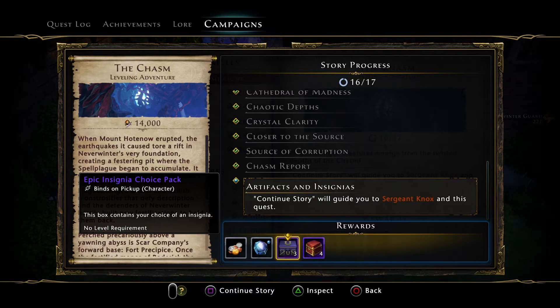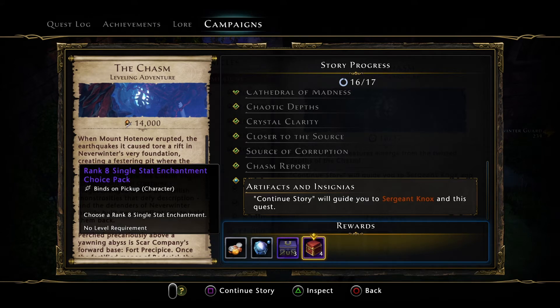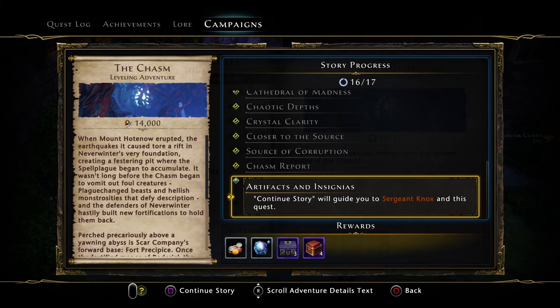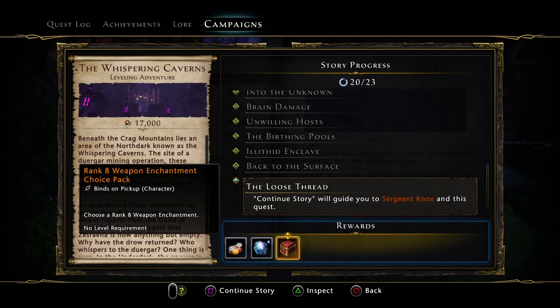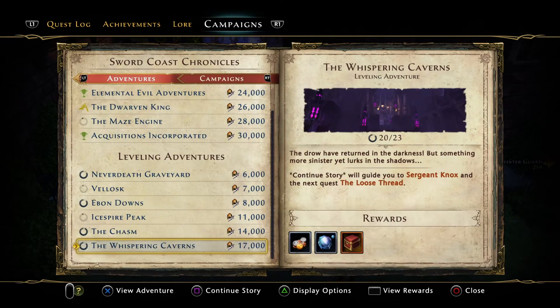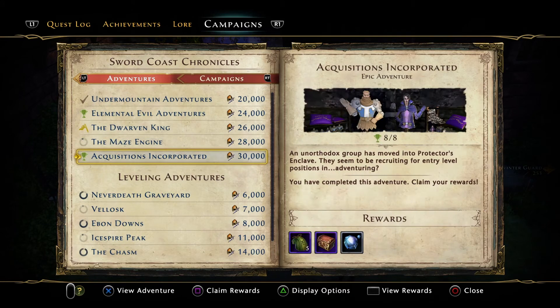I guess if you're going to make a new character like the Bard it's going to help. Epic insignia choice pack — I'll probably turn that into powder. Single stat enchantments — four of them. Yeah, these are for newer players. If you're making a new character and you don't want to buy the campaigns or anything, these are definitely going to help you. These are not for end-game characters, but it's nice to see they're helping newer players.